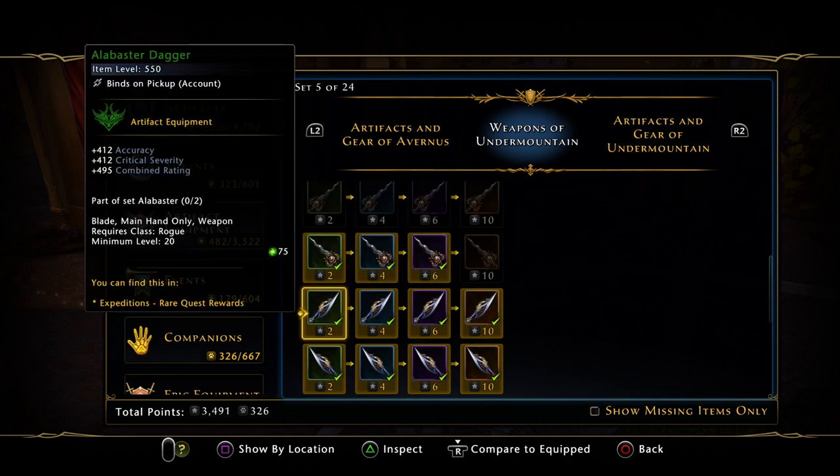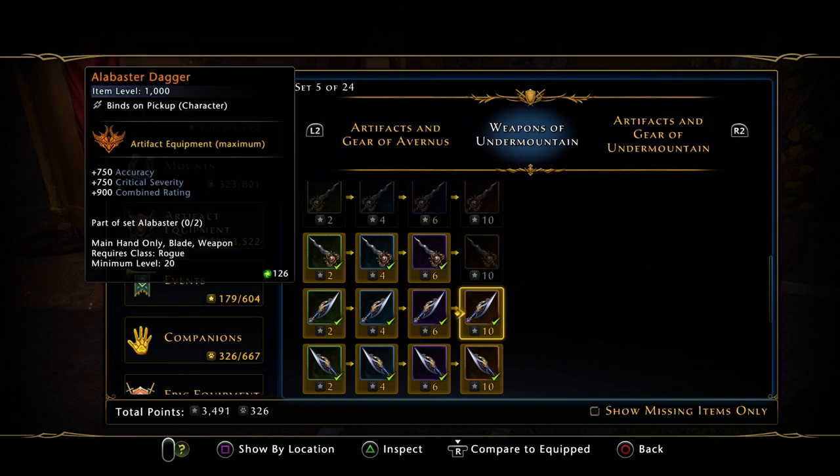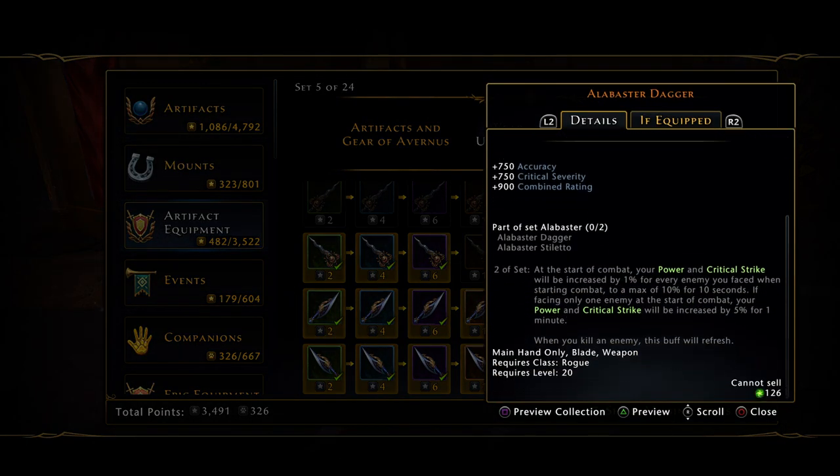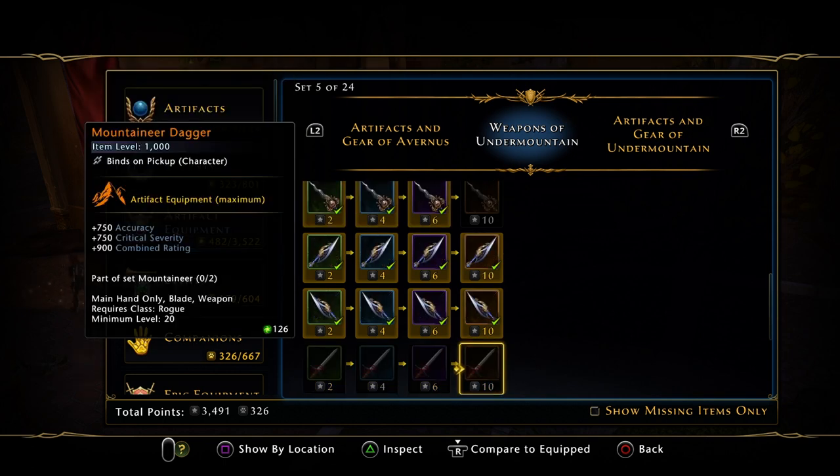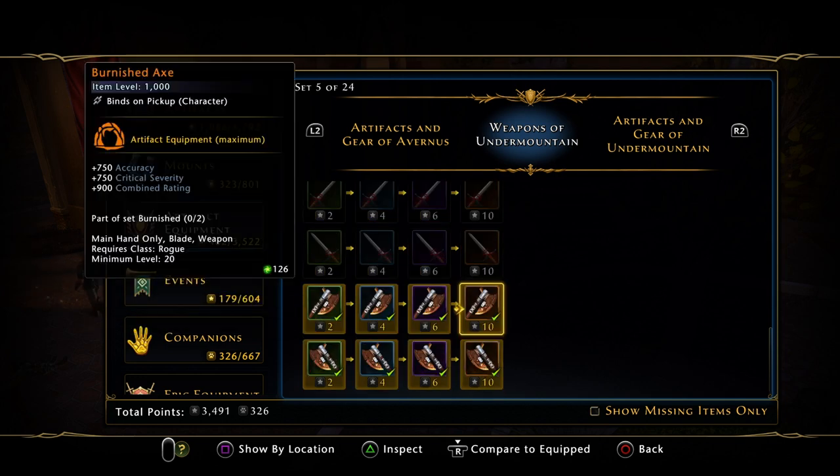We've got the Alabaster daggers here — I'm on a rogue, which is why there are daggers, and whichever character you are on they will change accordingly. On the legendary version, the two-piece set bonus is: at the start of combat your power and crit strike will be increased by 1% for every enemy you face, up to a max of 10% for ten seconds. If facing only one enemy, your power and crit will be increased by 5% for one minute. These weapons are really good and will get you through a lot of content — item level 1000.